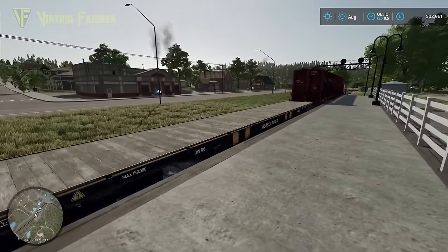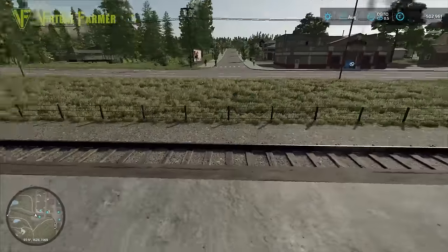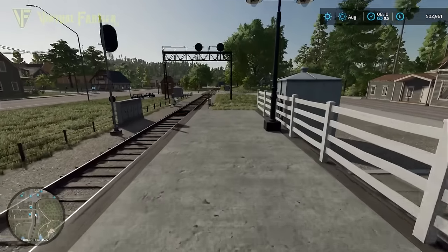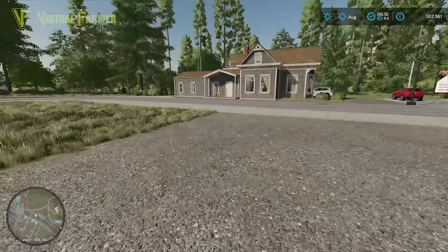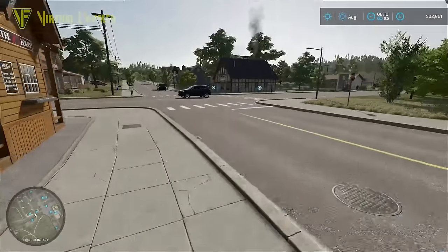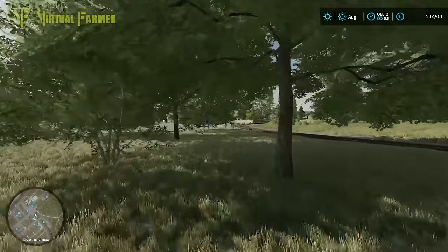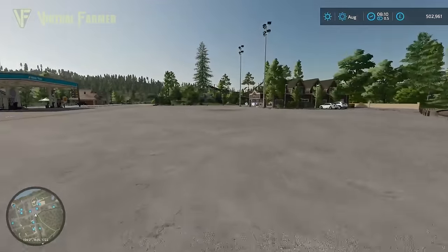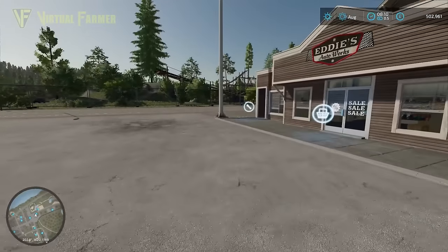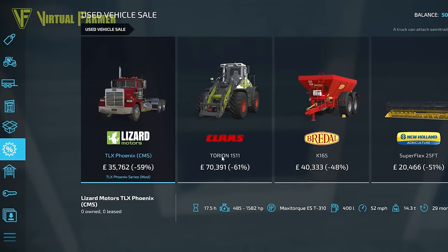Hello and welcome to Silver on Forest for a brand new Farming Simulator 22 series. We've just arrived — the train has left, that wasn't our train. We managed to book passage over to the US. We've come here to do a specific job: we've been asked to build a roller coaster here in the local town. Let's see what the local shop has to offer.